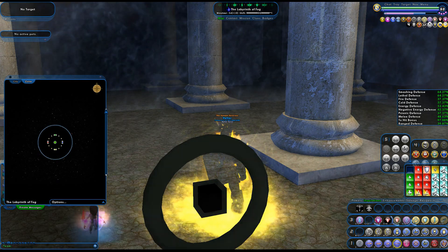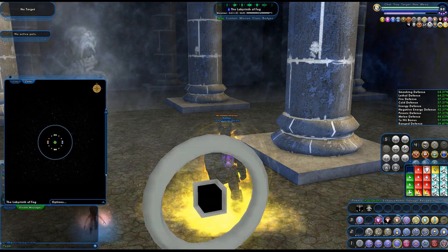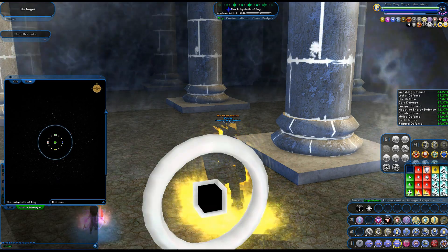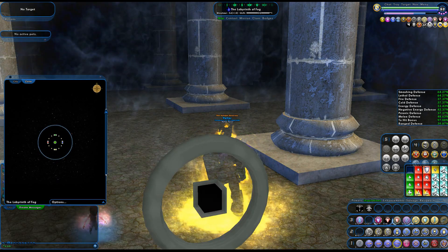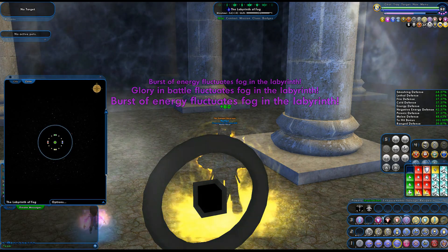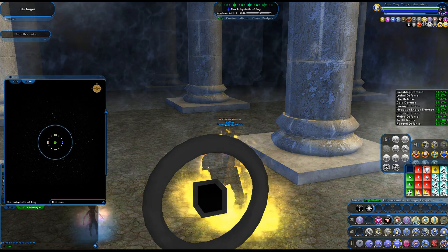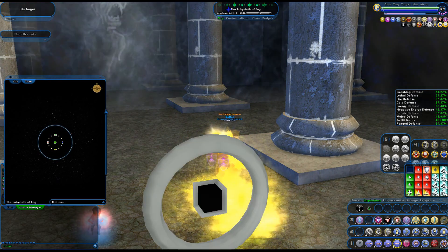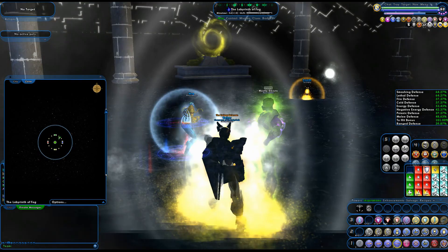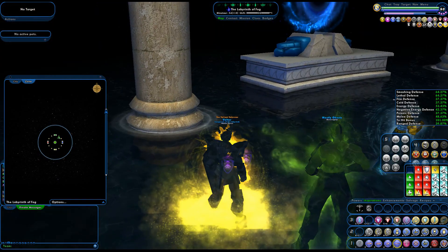So here's how it is. I have got the white mote, which is probably the biggest pain in the neck to get to. I am now going to go ahead and start off with trying to get to the blue mote. First off, I need to return to the lobby of the Labyrinth. If you leave the lobby completely, you lose the buffs you get from the motes and you've got to start all over. So let's not do that.